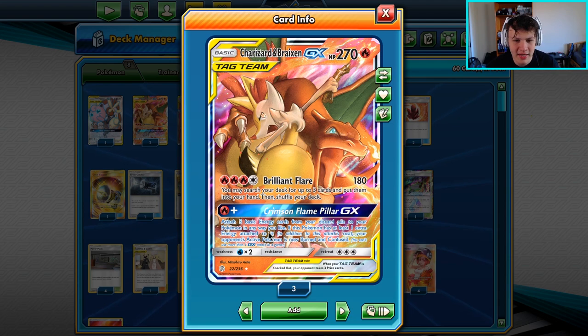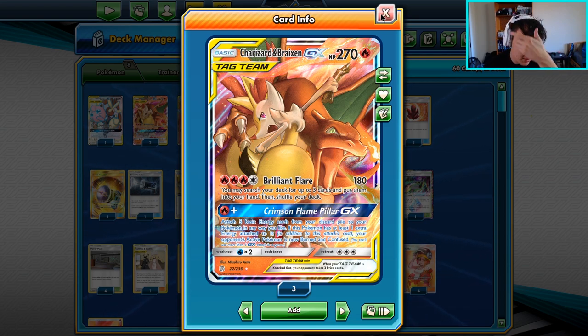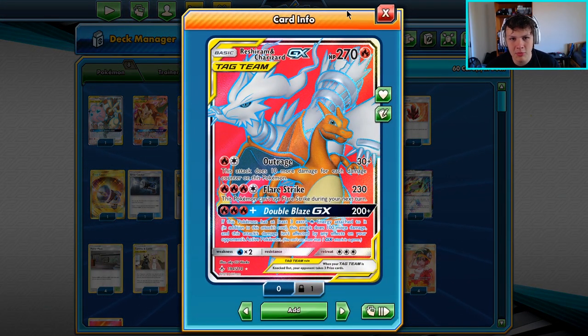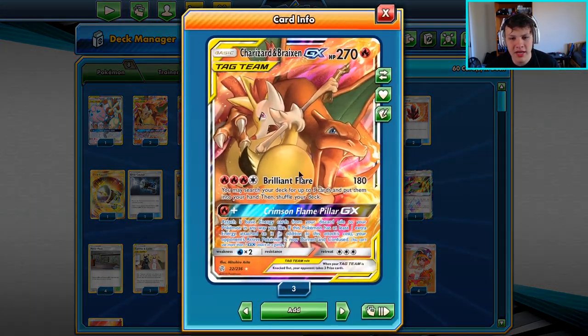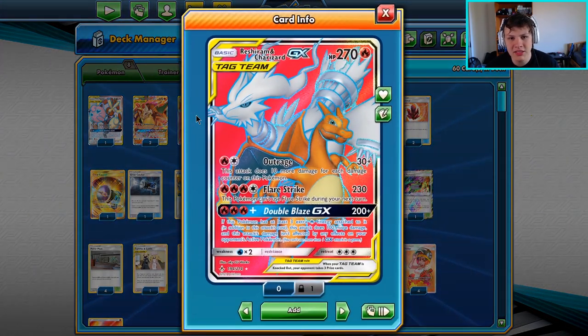The GX attack lets you attach five basic energy from your discard pile to your Pokémon in any way you like, and if you have an extra energy attached, the active is now burned and confused. I haven't used Charizard and Braixen's GX attack yet — it's not great. The Double Blaze GX is still the one we want most games, which is why we still play one Reshizard.